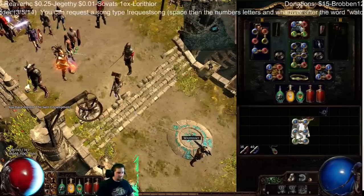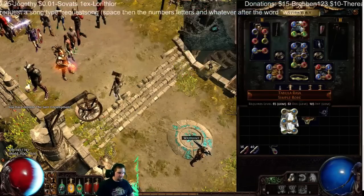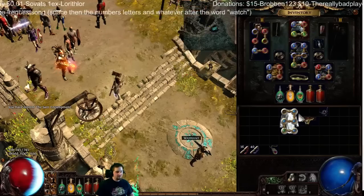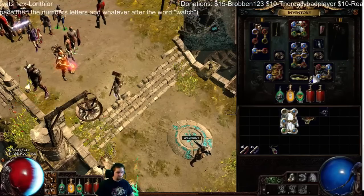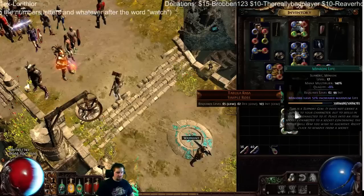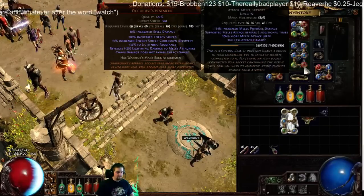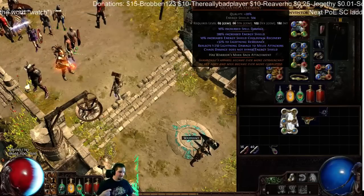Now this is the funny part. You take out that Raise Spectre gem and put it in the exact — it has to be the exact same spot — the actual gem itself, not the support gems. Those can go anywhere. Like, I put them in a five-link with Raise Zombie, Faster Attacks, Multistrike, Minion Life, and Minion Damage. So I can actually recast my zombies.